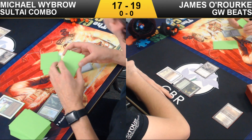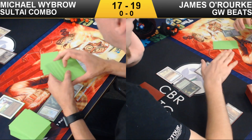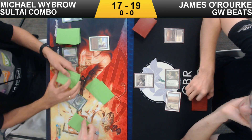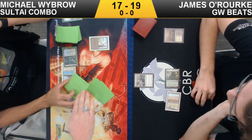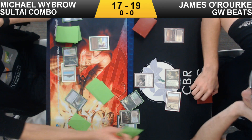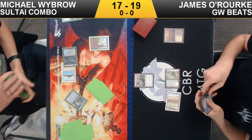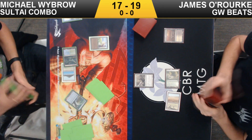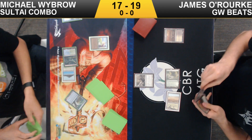It looks like we're having a judge call right now — Michael flipping over five cards instead of four. Hideaway only allows you to look at four cards, and he did get a glance at it, so he's going to get the judge to come over and administer the judge call. I believe he's going to have a random card put on top of his library. On James's side we have Green-White Beats — an aggro deck that he's been playing around with the last few tournaments. Leading on Thalia is definitely a good way to slow down what Michael is trying to do.